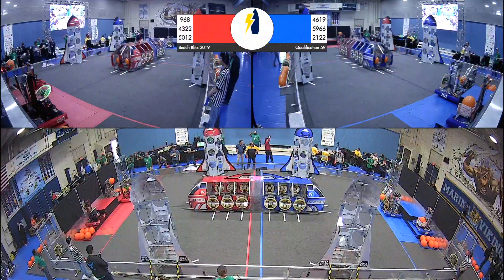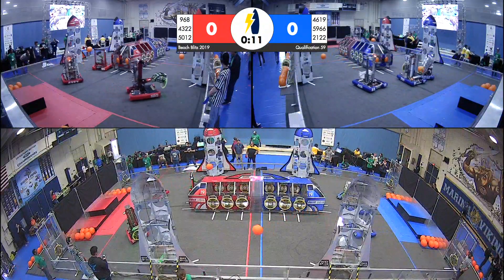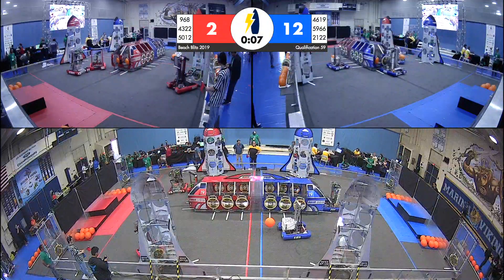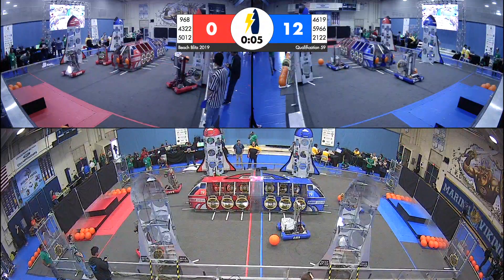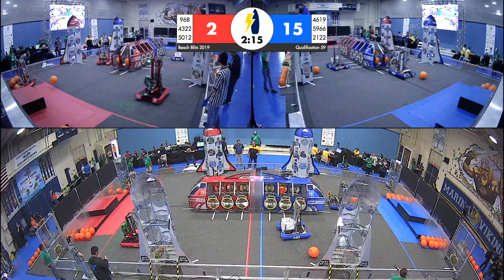One, go! And right off the bat, we have 960 and Gryffindor on the move for red. Looks like Gryffindor is headed towards level one of their near rocket. 968 turning around to the side of the cargo ship for the score as well. On blue, all three robots have left the habitat as well.